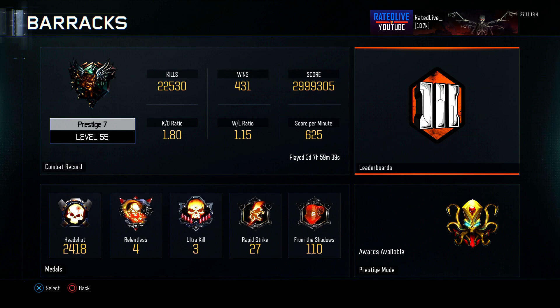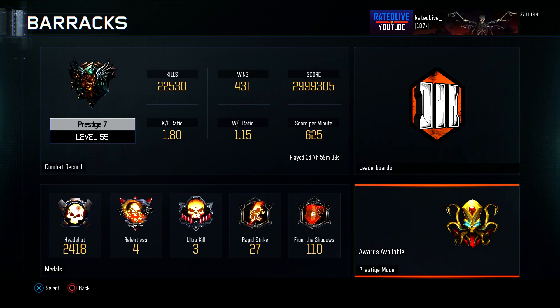With that said, let's begin. On screen right now you can see I'm prestige 7, level 55, with over 22,000 kills, 431 wins, and nearly a 3 million score. I have a KD of 1.80 currently because I'm going for the dark matter camo and grinding out my last hero gear set.